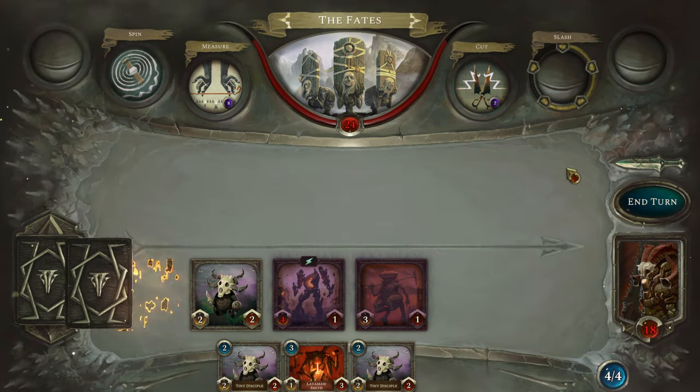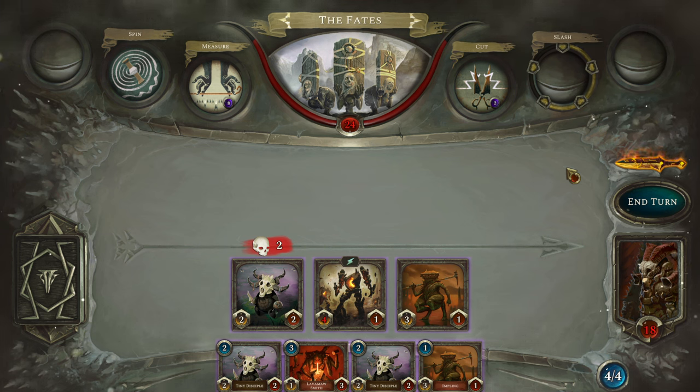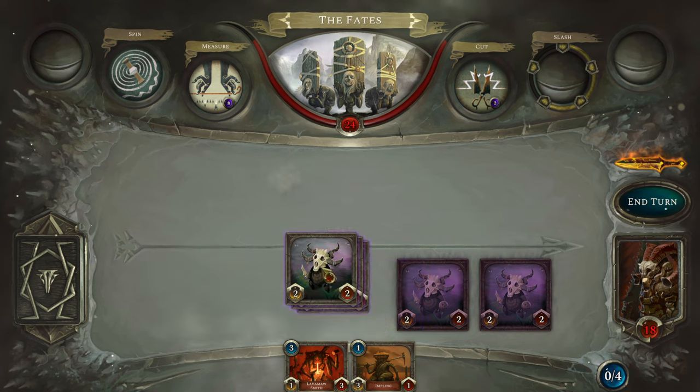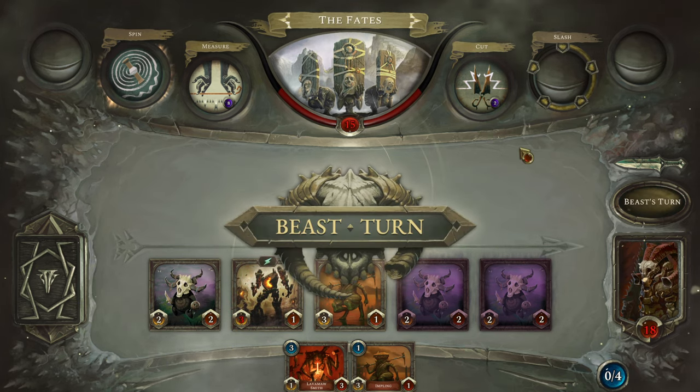We play another Disciple because we have four mana, then we attack. We need to apply pressure, because otherwise we're going to keep getting hit by Cut. I also have a Lavamore Smith — if it doesn't attack, all our other units gain plus one attack. We go ahead and attack with all of them. You may notice there's a really nice feature where you can pick up multiple units at once. Again, this is a game with a very small scope, and because of that small scope they were able to put so much care into the few things they've got.